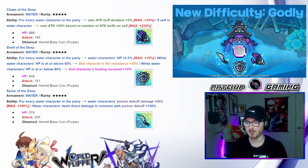Then we have the Spine of the Deep — for every water character in the party, water characters' poison and debuff damage goes up by 50 to a maximum of 300. Water characters' direct damage dealt to enemies with a poison buff goes up plus 150. These weapons drastically upgrade water, especially the Claw and the Spine.